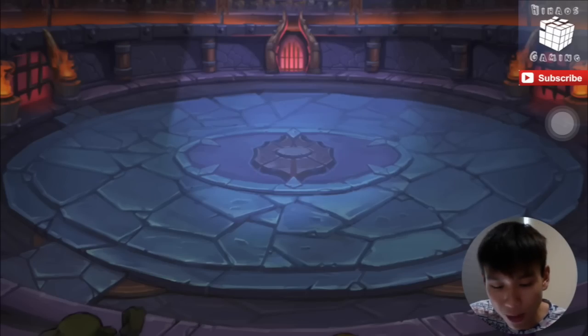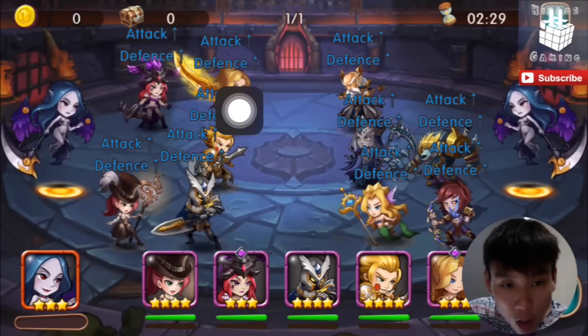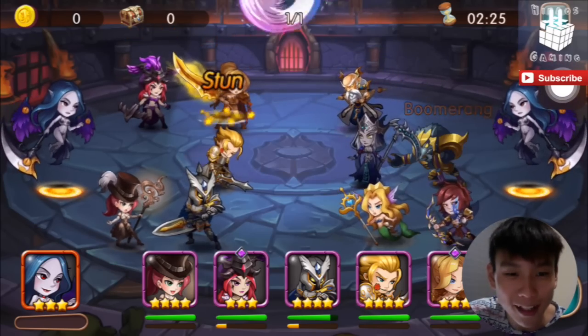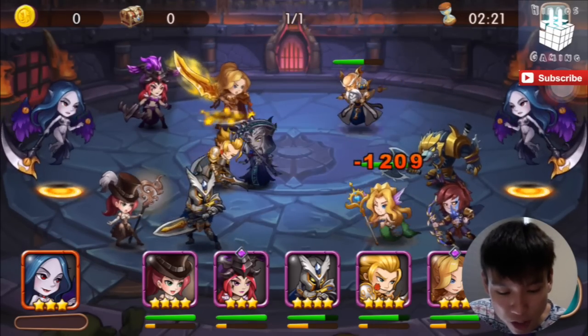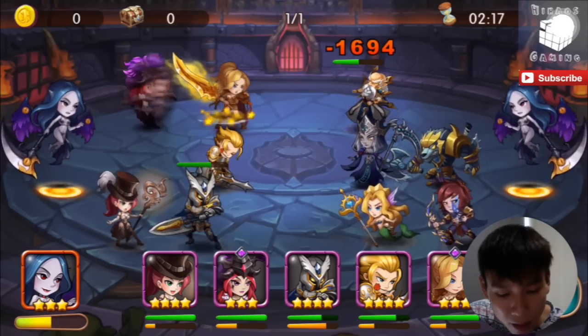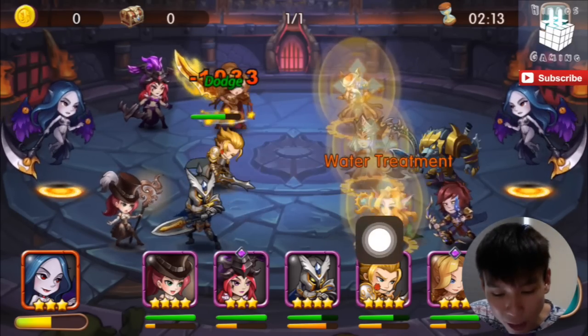I actually lost an hour ago. This is my setup — I placed Atlanta and Demon Hunter in the same role to try to take down the Guardian as soon as possible. But his defense spell is really strong, so even though I was able to damage the Guardian, I wasn't able to bring him down before he got his shield up. Once Guardian cast his spell, the top three frontline heroes are crazily protected.